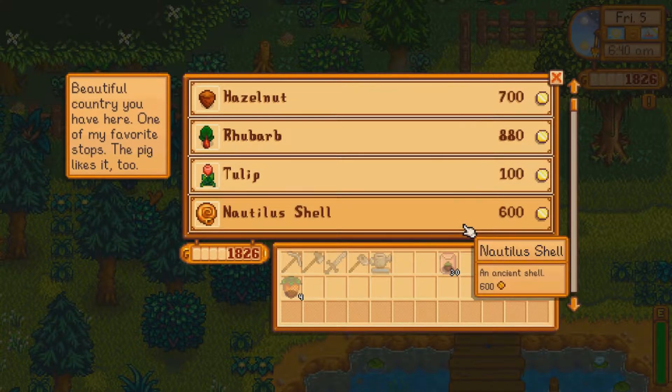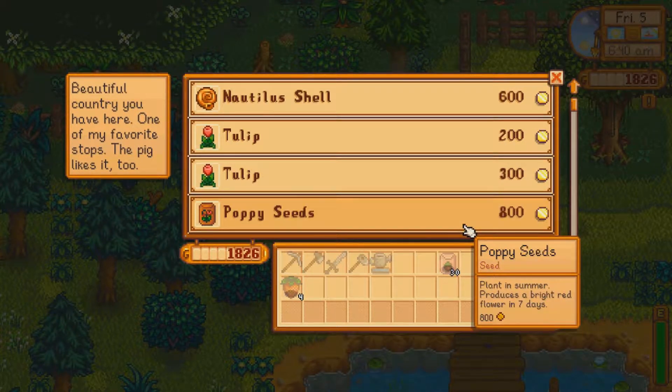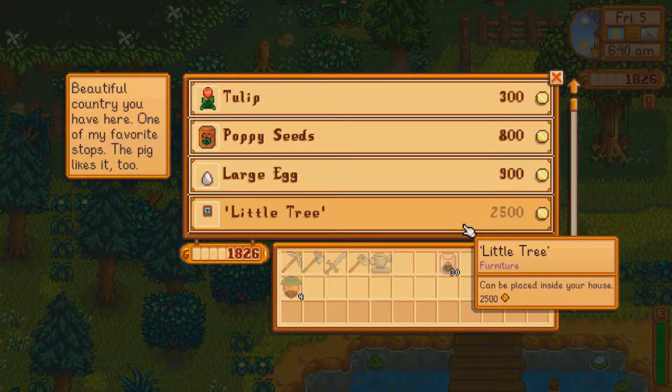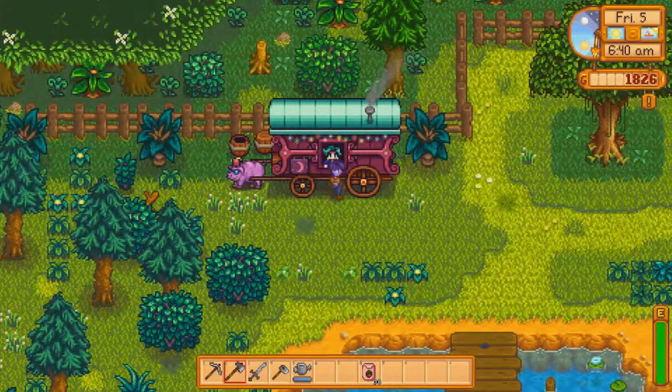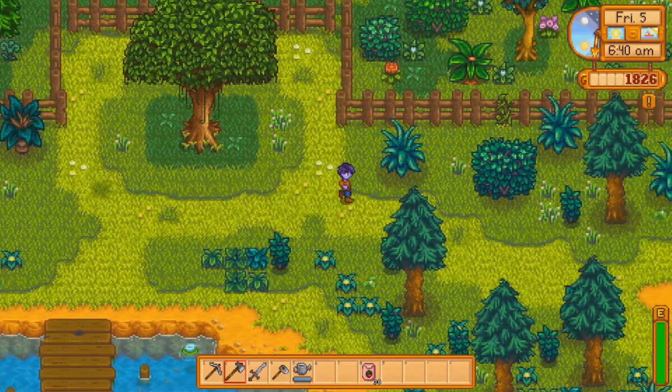Let's go check the gypsy. She's got artichoke, rhubarb, tulip, nautilus shell — I'll find that on the beach — and a large white egg. I can get that easily so it's not really a sweet deal. Nothing useful here; I can get the large white egg easily on my own.